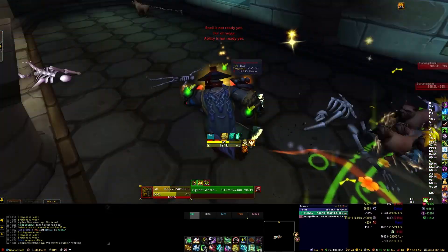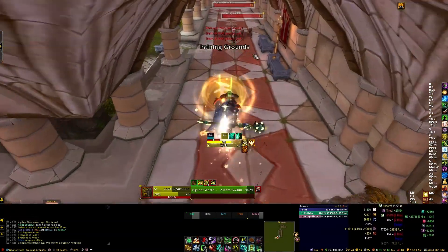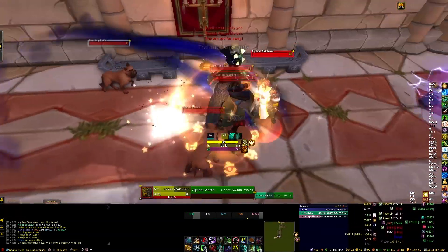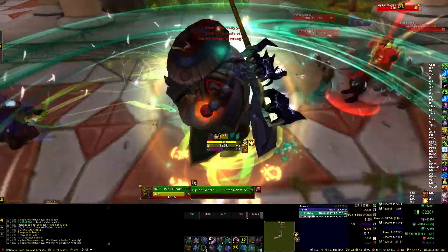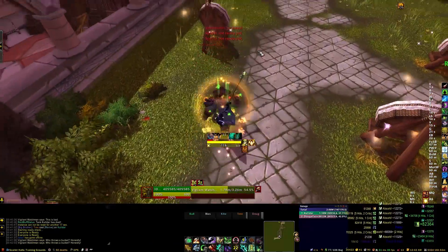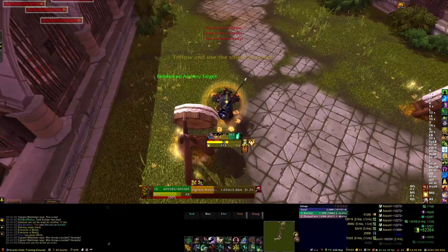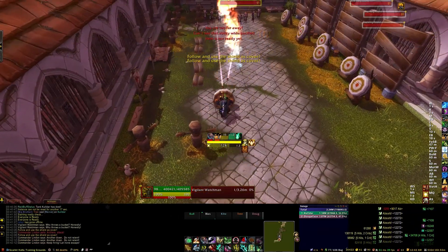As you begin, your tank — which is the role I'm playing here — should run ahead of everyone to get aggro on that dog that's on the chain, and then quickly aggro the roamer pack with the watchman and the dogs. When you engage them, make sure your tank hits the watchman with at least one damaging attack. This will tag the watchman, just like if you're tagging a quest mob.